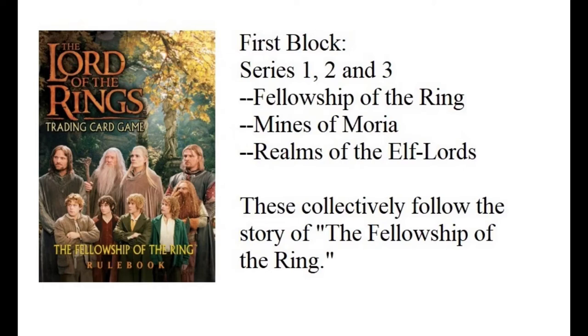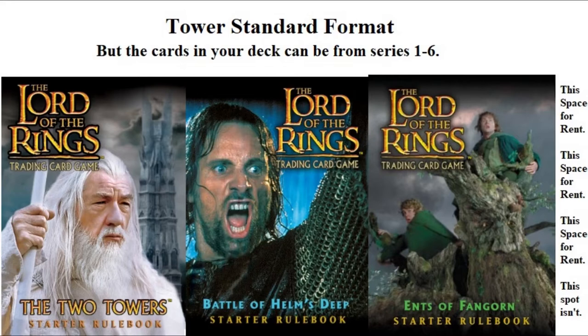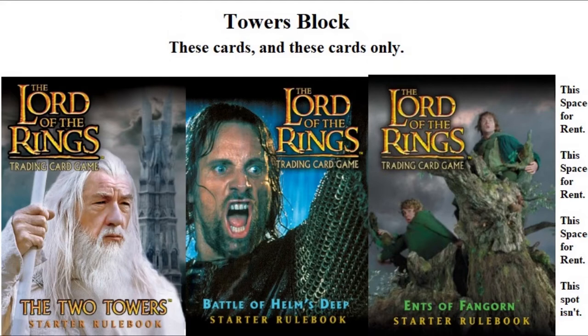Your next option is to play a Tower Standard game, where you have to use the sites from series four through six — all pulled from the second movie — but all your other cards can be from series one through six. In other words, you now have Two Towers cards available for your deck building, but you're also still allowed to reach backwards and mix in your favorite cards from series one through three. Optionally, you can play just a literal Towers Block game, in which you only use cards from series four through six.